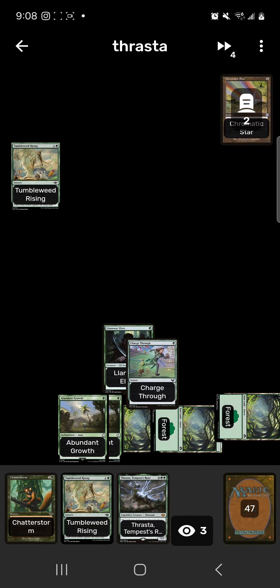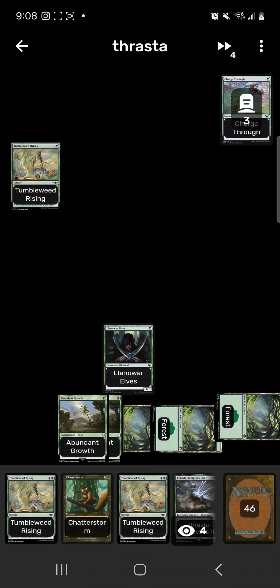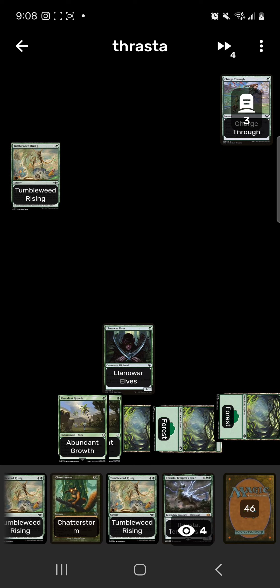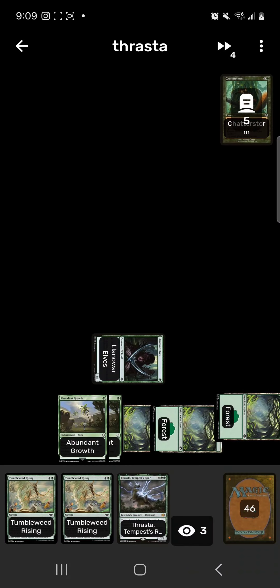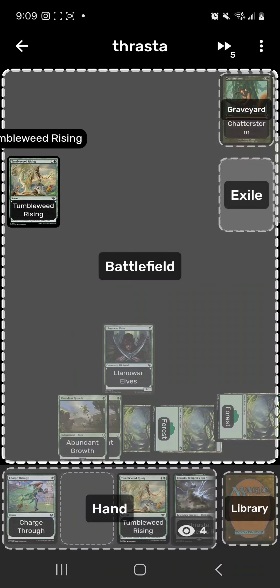Chromatic Star for green, draw a card — that's one, two spells. We won't be able to run out Thrasta, but we can still use Tumbleweed Rising — that's a third spell. Use the green floating mana and Lanowar Elves for Chatterstorm, copying it four times, and create a 1/1 from Tumbleweed Rising. That gives us five 1/1s on the board. Theoretically we could beat over with that.